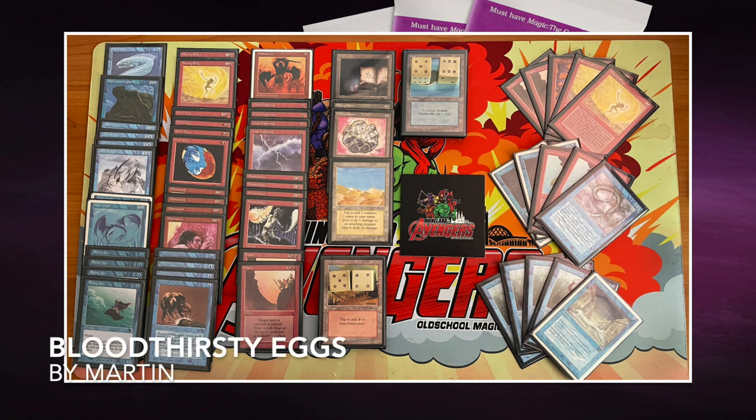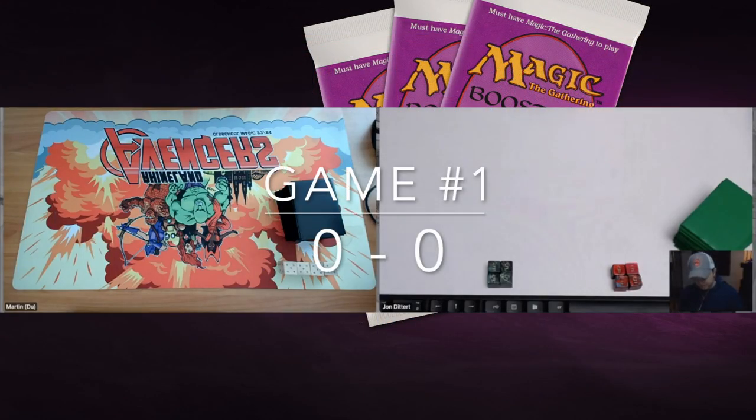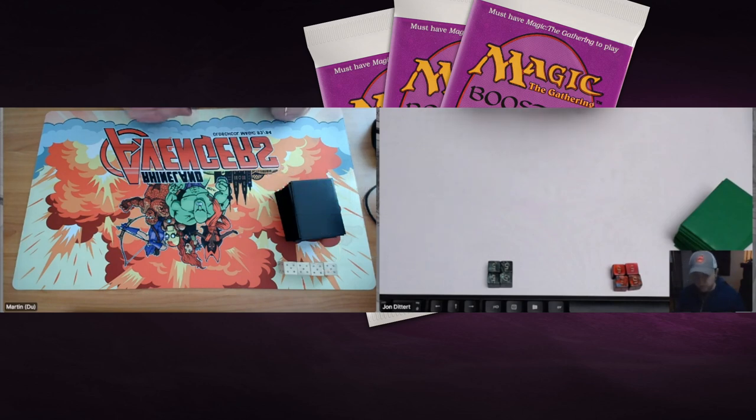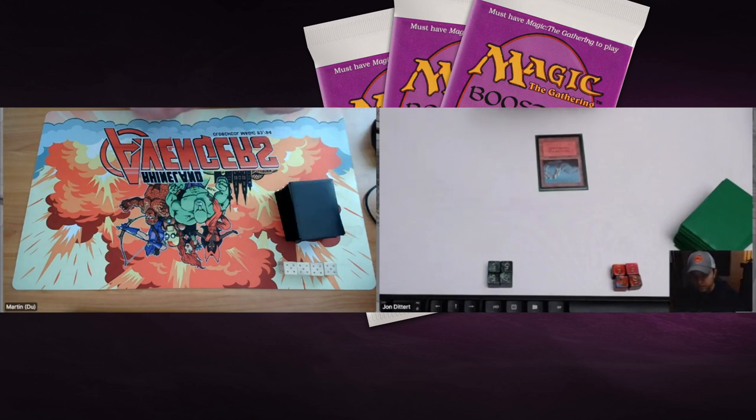That's the deck of Martin, and we've seen the deck of John. Let's go to round number two of the Four Horsemen Pauper Tournament right here on Timmy Talks. Game number one — here we go! On the left, we have Martin with his blue and red Bloodthirsty Eggs deck, and on the right, we've got John playing with his Desert Mechanics deck.